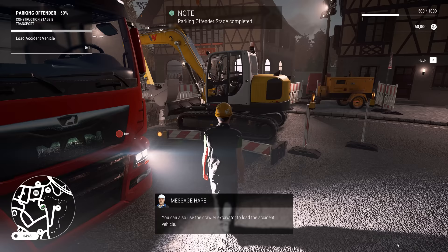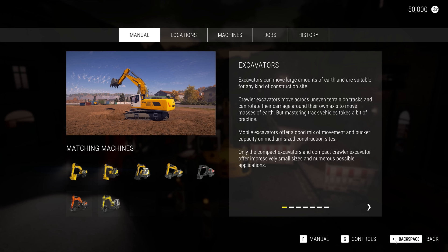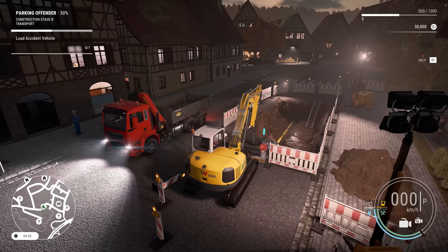You can also use the crawler excavator to load the accident vehicle. Since we've already used the lorry, it would be nice to try out a different machine. Excavators can move large amounts of earth and are suitable for any kind of construction site. Crawler excavators move across uneven terrain on tracks and can rotate their carriage around their own axis to move masses of earth. But mastering tracked vehicles takes a bit of practice.